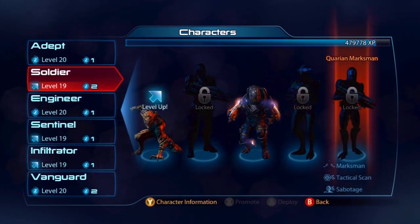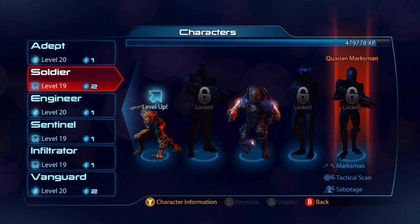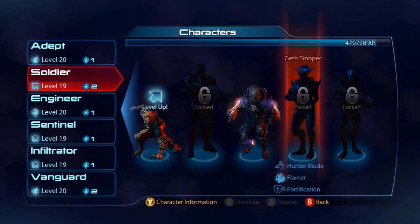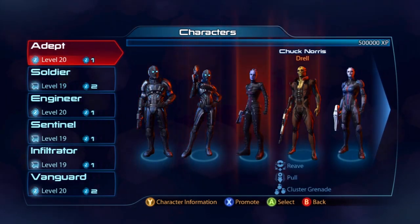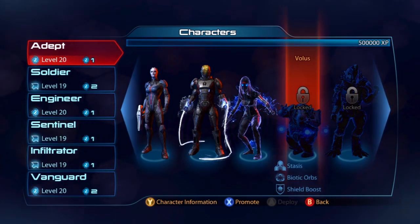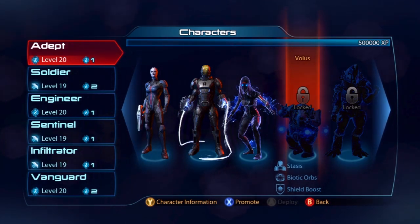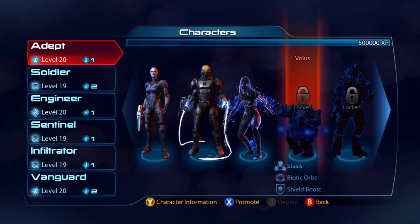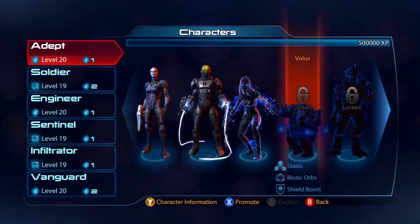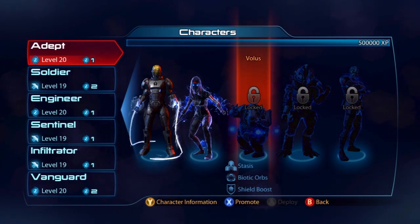They've added quite a lot more — about three characters per pack. There might not be a whole lot of new species, but there is one very noticeable one: they finally put in a freaking Volus. How is that going to work? Is the camera going to move down or what? I have no clue. That is not for dramatic effect — he really is that short. Don't make fun of him, for he is a Biotic God.